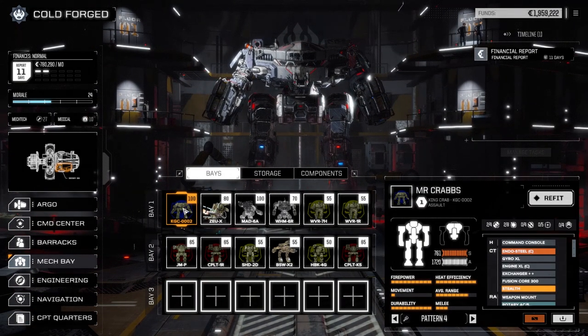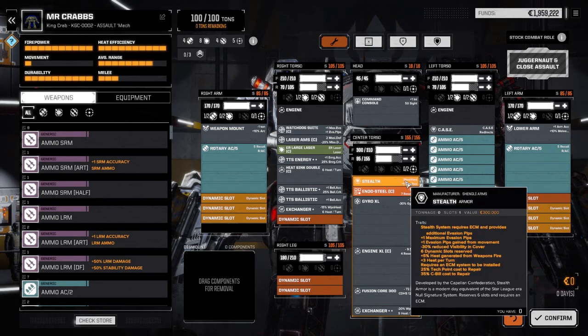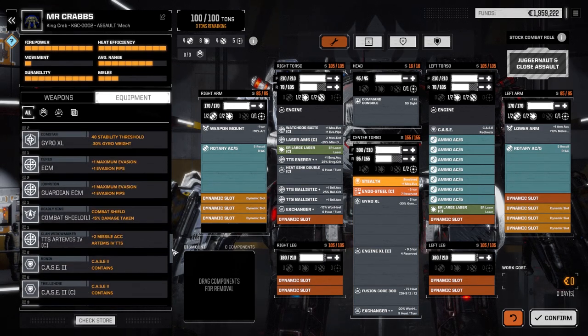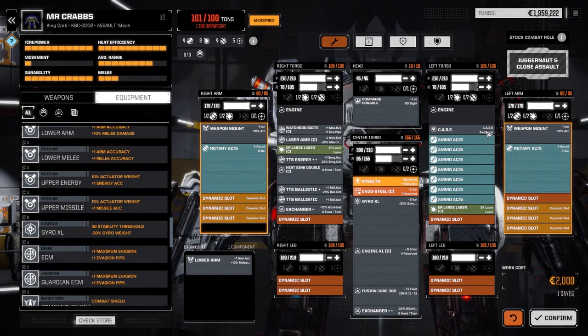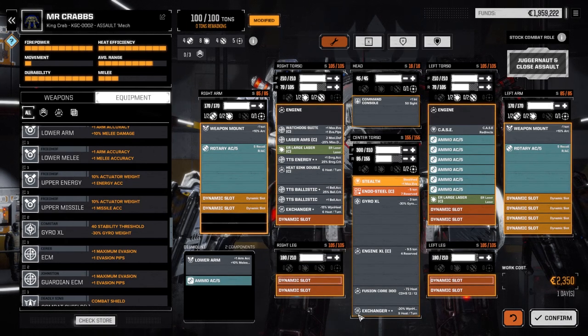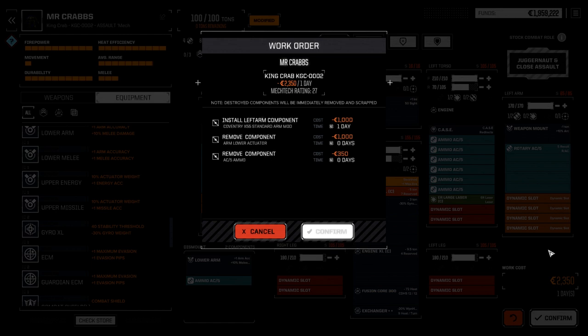With the King Crab, I pulled out the fusion core, put it back in, and put the clan double heat sinks into the fusion core — now it's got minus 72 heat. I pulled them out of the legs to make room for stealth armor, which we definitely needed. Now with that weapon mount, let's put it in this arm. We'll lose a ton there, which shouldn't be an issue. I think we can afford to lose a ton of AC ammo — three tons per gives us about 11 turns of firing.